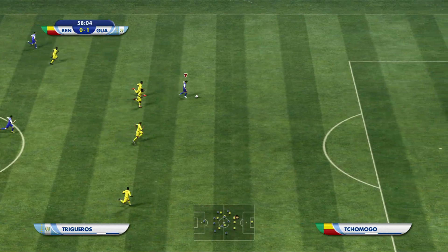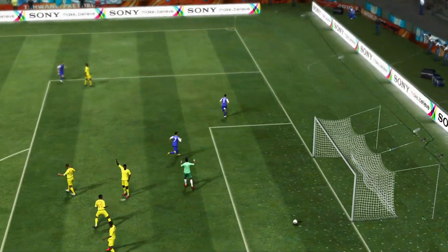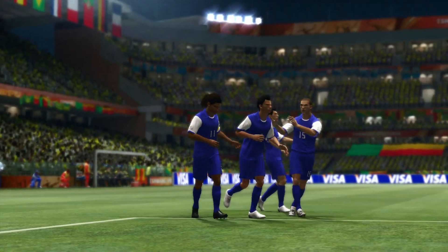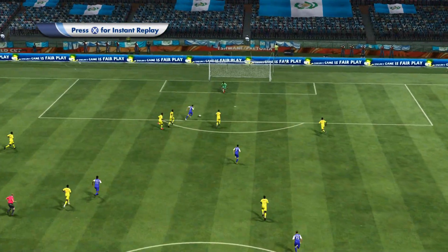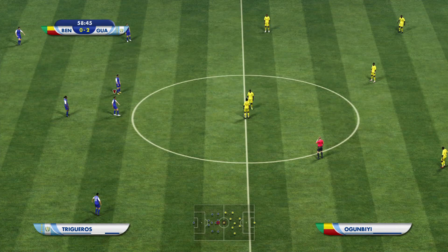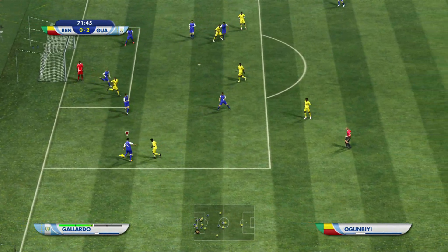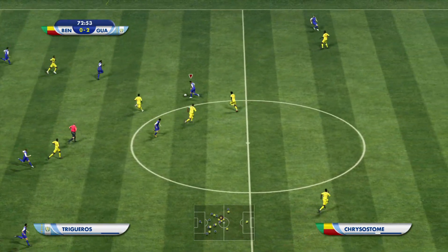Great ball — here comes Trigueros, he's in behind. Can he score? Yes, he can! Beautiful goal there by Trigueros, and the ball was even more amazing. We're 2-0 up now. We've broken down Benin's really stubborn defence — they're literally the same as USA, just so stubborn. But that finesse shot was beautiful. 2-0. Guatemala have found themselves. I just thought of another player I remember from Benin — Sessegnon, the one who used to play for West Brom.